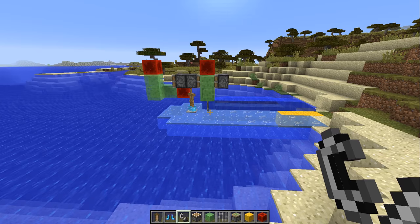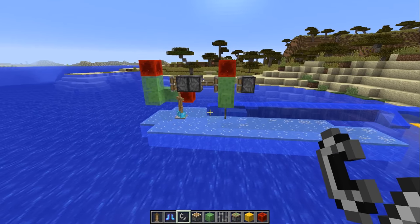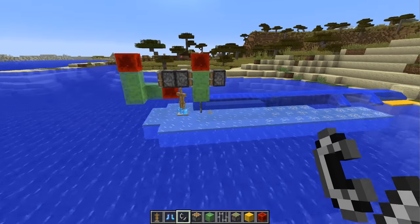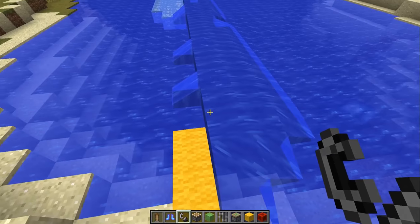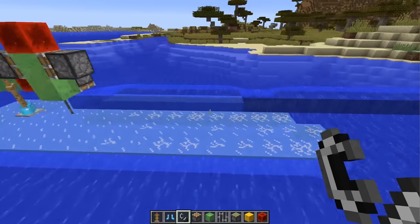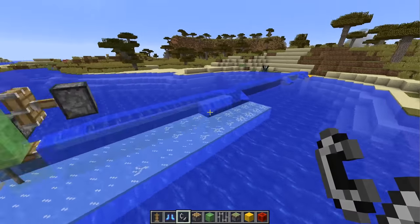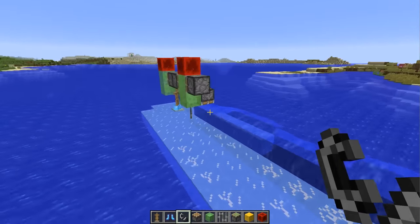This is the contraption that we are going to be making today. The result is a water source block one higher than where it should be — basically free water, creating water out of thin air.